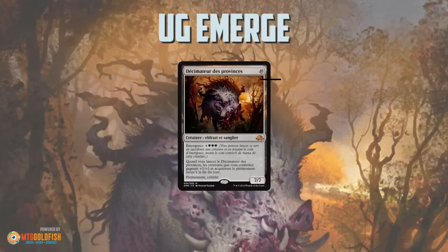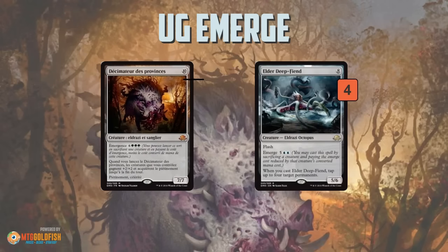Then we have one of my favorite cards in the whole set, Elder Deepfiend — an 8/6/5 with Flash, but you can Emerge it for 7, which is on curve to cast on turn 4 potentially. The power of Elder Deepfiend is we can cast it on our opponent's upkeep and tap down all of their lands to Time Walk them. The other thing it does is tap down our opponent's creatures — cast it on their upkeep, tap some lands, tap down whatever blockers they have, and we're free to swing in with our 6/5 and all the creatures we've been playing to close out the game.